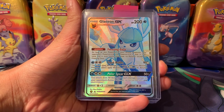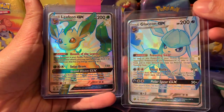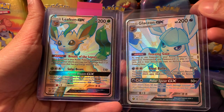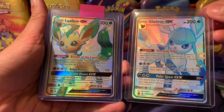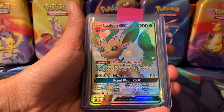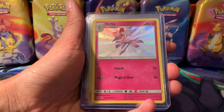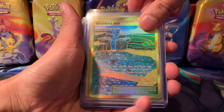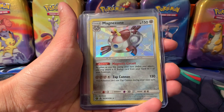I've pretty much completed Hidden Fates now — I'm just missing Espeon as of filming this. We've got a Leafeon as well. Two beautiful cards. Centering on Glaceon looks pretty solid — maybe a little top-heavy I'd say. The Leafeon looks pretty nice as well, though the left-hand side is a bit off. We've also got a Buzzwole GX Shiny, a Curlier Shiny, and a Brooklet Hill Gold Card.